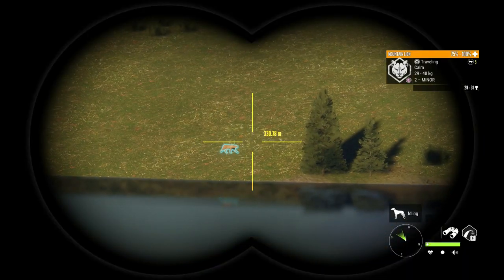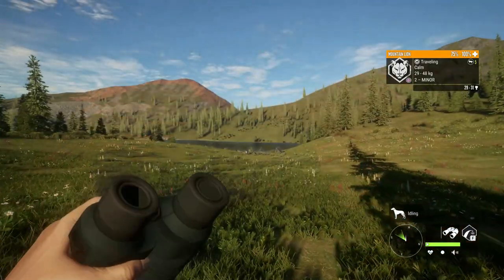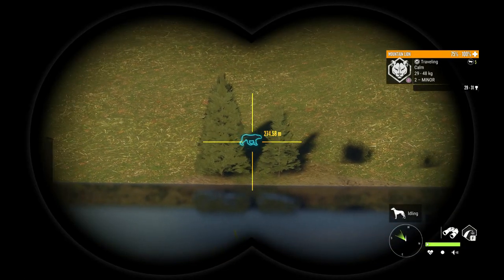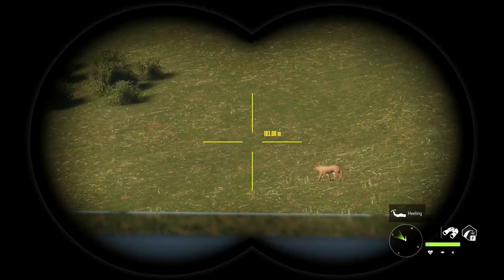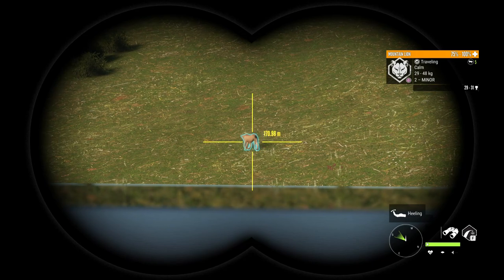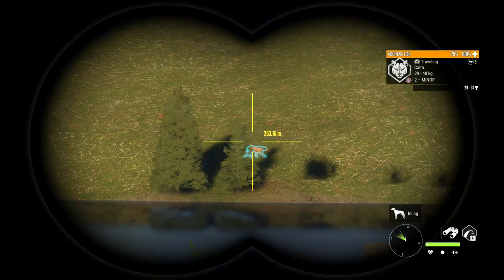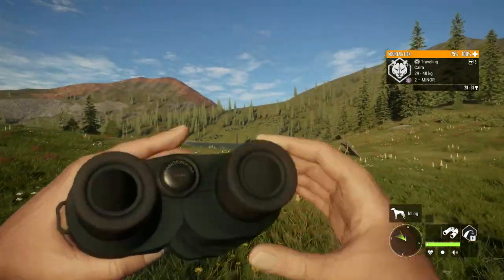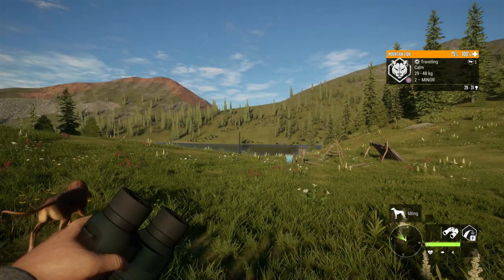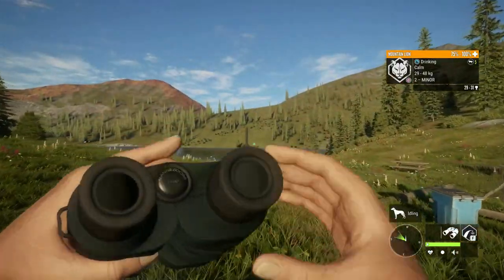Understanding need zones is a really, really important part of the game. It can definitely help you find animals in order to level up as a new player, or to find diamonds and rares as a seasoned player. One last thing I wanted to mention is when you kill every single animal from a need zone, that need zone will vanish — that essentially kills the zone and you will have to rediscover it. I once took a rash shot on a Diamond Rocky Mountain Elk because he was fleeing, and I had no idea that he would come back to that zone, because I didn't understand need zones. So they really are important.